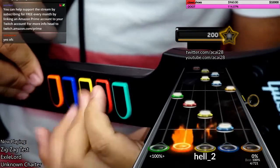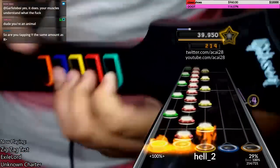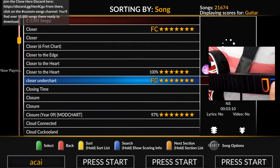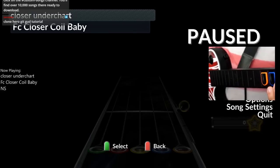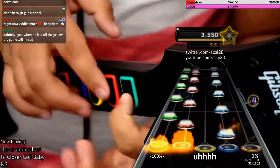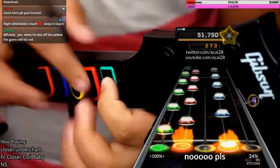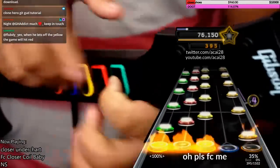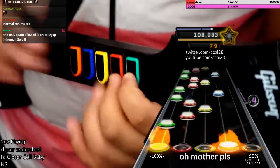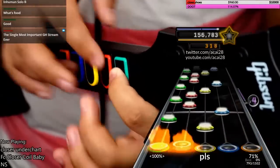Are zigzags spammable? Yes. Another good one for practicing is this version of the chart — the Closer Over chart, called Under Chart on my game but Over Chart on Chorus. Here you can practice your triplets, quadruplets, and you can also practice chimneys and reverse chimneys here too.